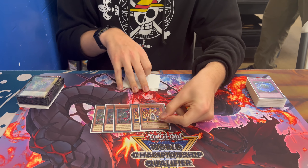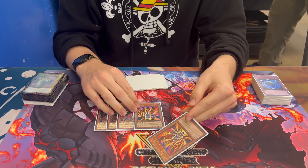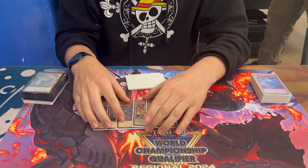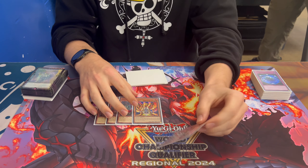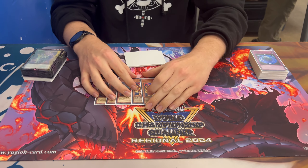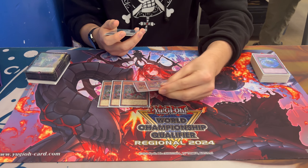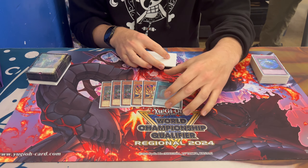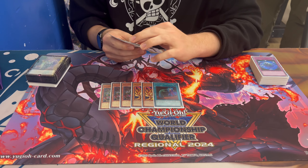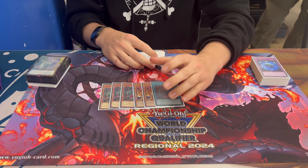Playing two Lava Golem in the main to hit certain things. Also if you just hand them a Lava Golem on their board it cleans up Voiceless pretty well. Sphere Mode — if it resolves game one, like one Call By... we don't like Ash or Gold, but I controlled the entire regional somehow. I got Ashed on Imsety like twice.